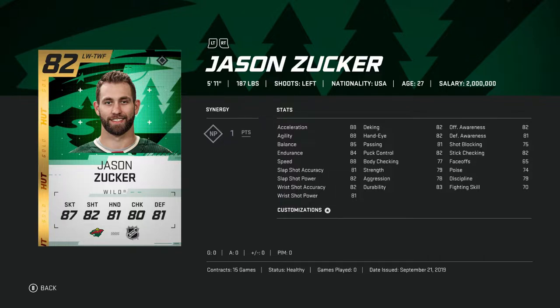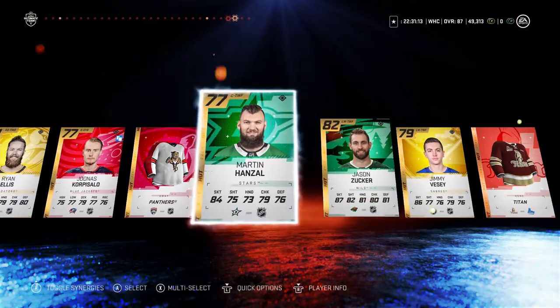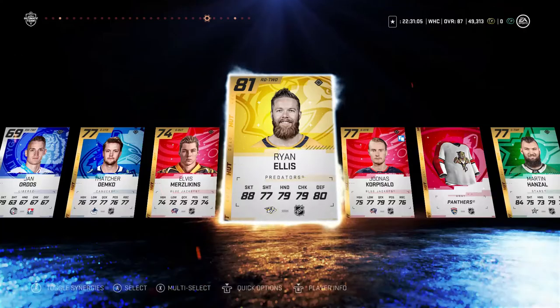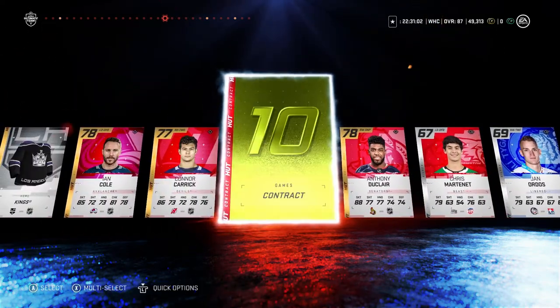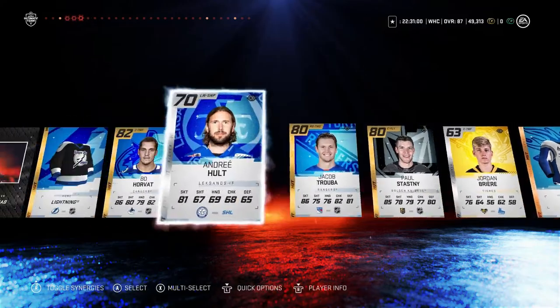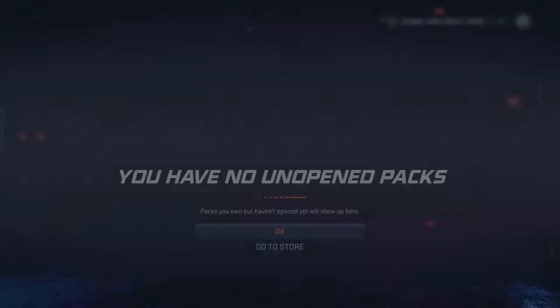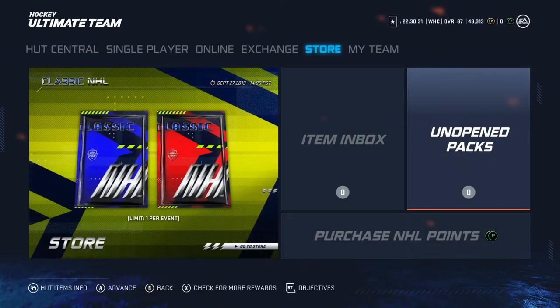Our best pulls were Gaudreau, Rantanen, and then probably that Sammy Salo icon card. We had some other decent ones like a Petrangelo. But I think those three I mentioned first were probably our best cards here. That went better than last week — obviously the Evgeny Malkin after recording and finishing is a bonus.